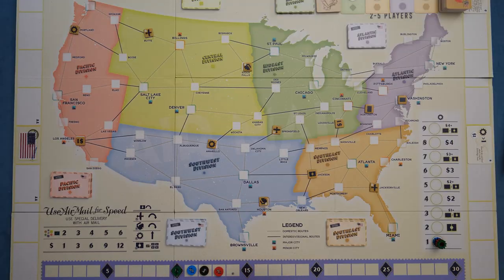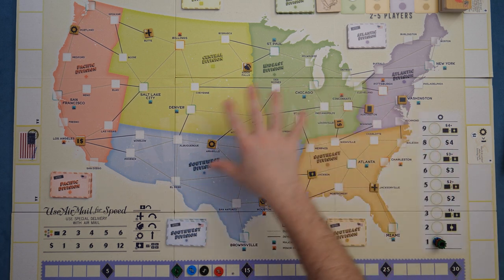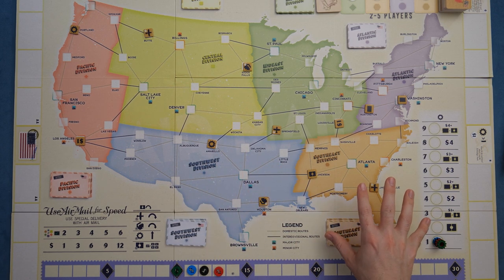Your scoring is basically your revenue — you're going to earn dollars on a track over here, moving up your dollar marker as you go. You also have a technology track, which indicates how many planes you can travel at a single time, and then you're trying to build out your planes on this board so you can get those routes in place better than your opponents.